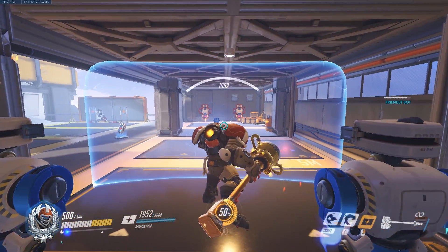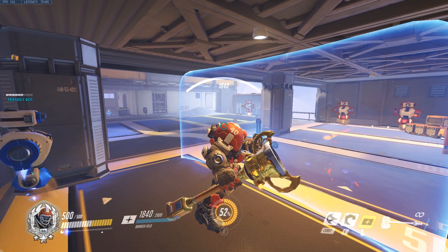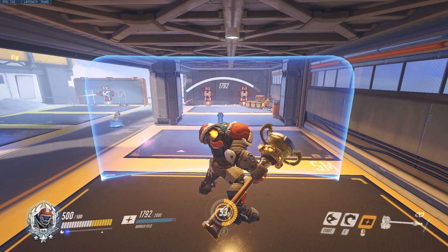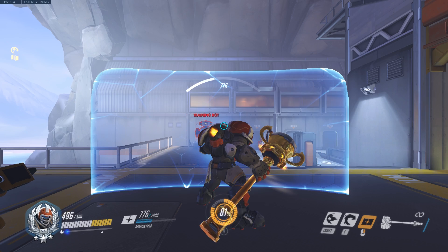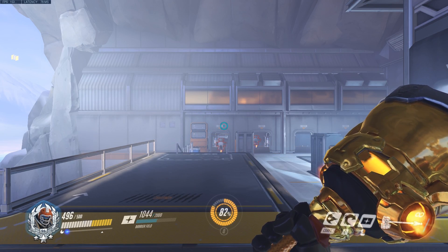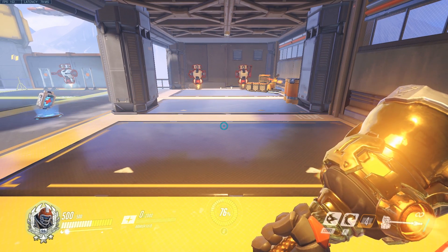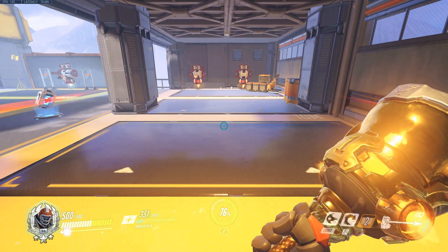His main utility is his barrier field, a whopping 2000 HP barrier in a frontal wall in front of Reinhardt. While the shield is up, you move at reduced speed. When the barrier is down, after 2 seconds you heal 195 shield per second. If broken, the ability will invoke a 5 second cooldown, afterwards you'll be able to use it again.